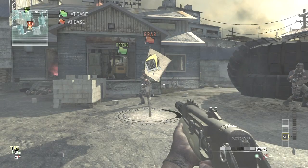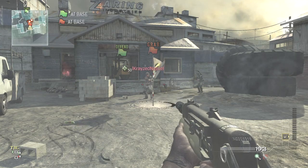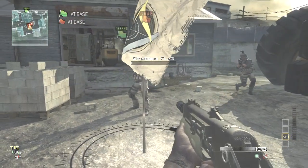Yo, what is going on guys, RSP Glitchers HD here bringing you a new amazing Modern Warfare 3 glitch on how to get out of the map on Carbon with no knife lunges or MOAB.